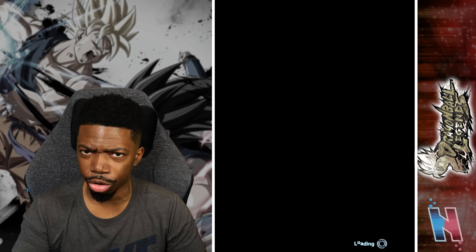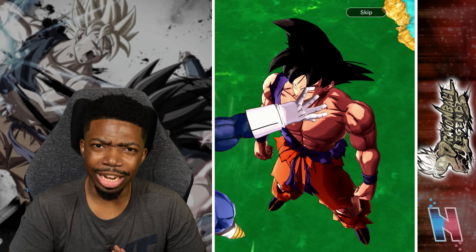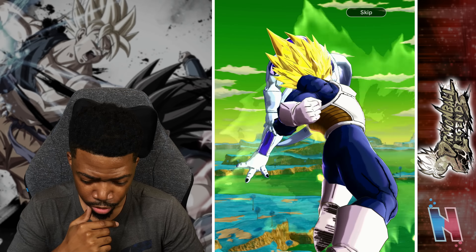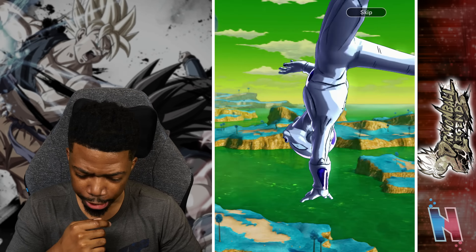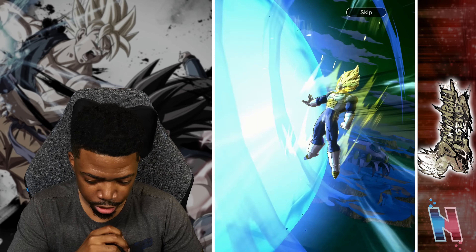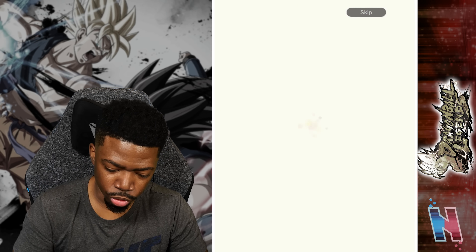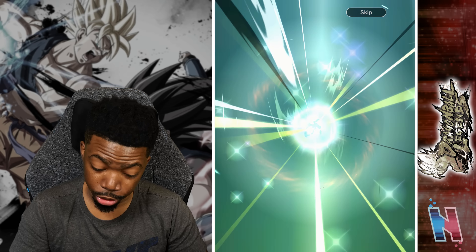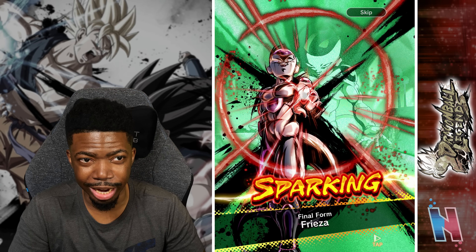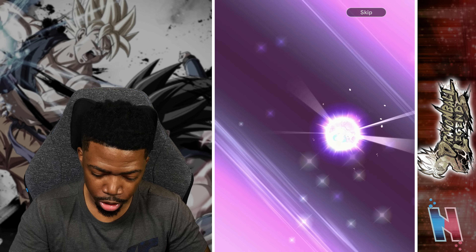Has that ever happened — getting the new EX from the EX-or-higher pool? Super Vegeta — at least we're getting one sparking. EX who — Super 17, there's the sparking unit. Zenkai so it's not too bad.